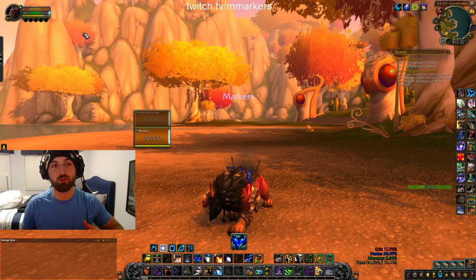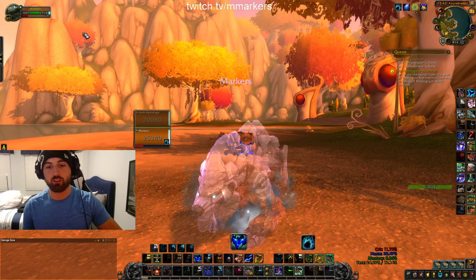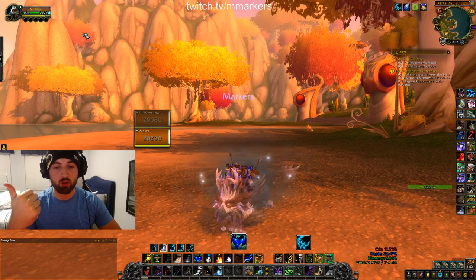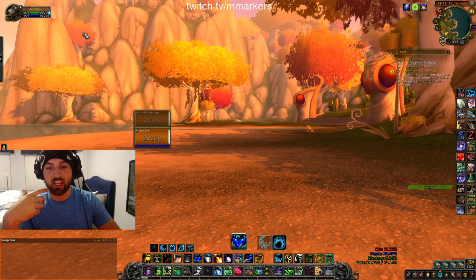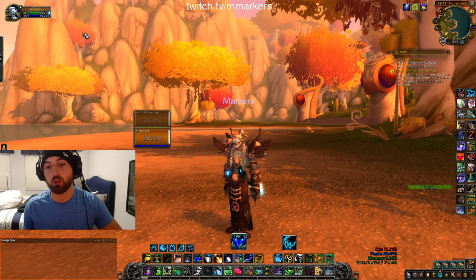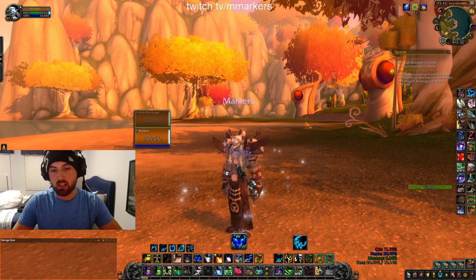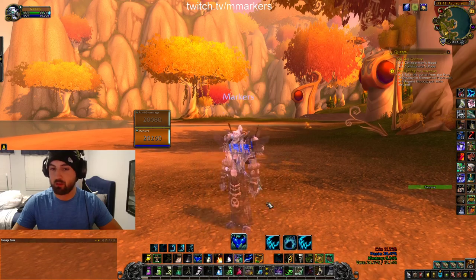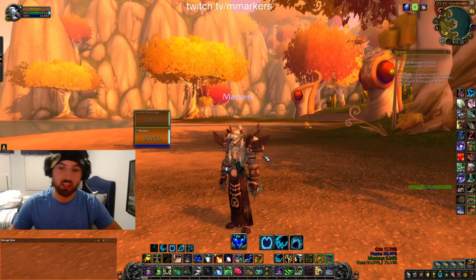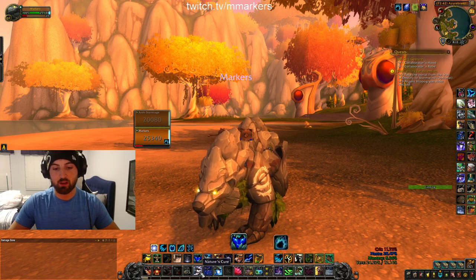Cancel form is so incredibly useful, especially as a feral druid dealing with slows — being able to be in a form, cancel form, and shift into another form is very efficient. It's also really good because druids can be Hibernated in cat or bear form, and hunters now have Scare Beast, so having cancel form to shift out quickly so you don't get feared or slept is huge. I'd keep that cancel form macro close to your shifting bind so you can always shift quickly. You'll see me using it all the time — literally every time I shift.